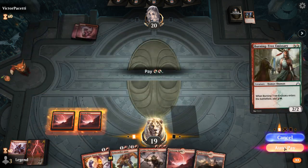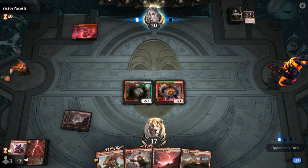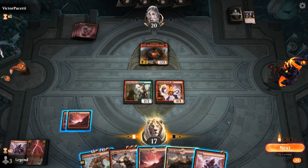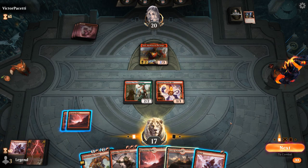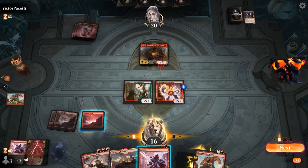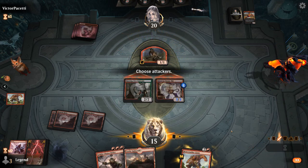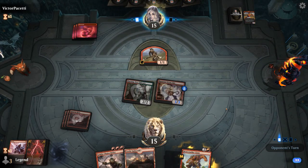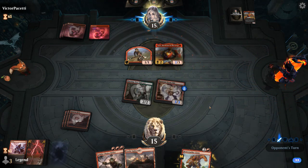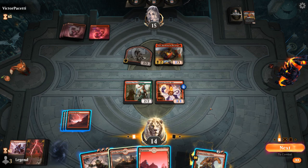It's just gonna be an Anax. Shock was a nice draw, so now I can Stomp and Shock and hit for five. Definitely not the matchup where we want to draw triple Ramunap Ruins. Second Anax. Finally found the basic, so I could just attack with both and then have a Chainwhirler second main — that seems decent.